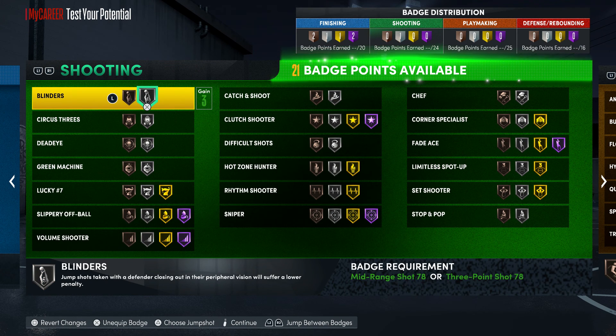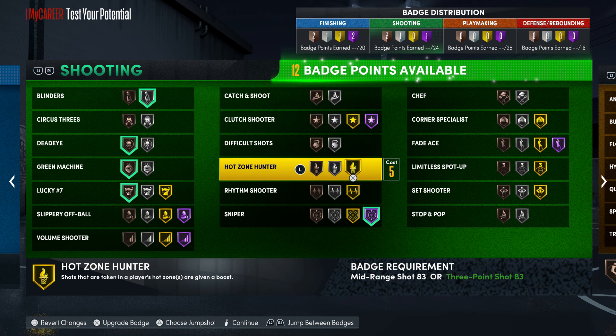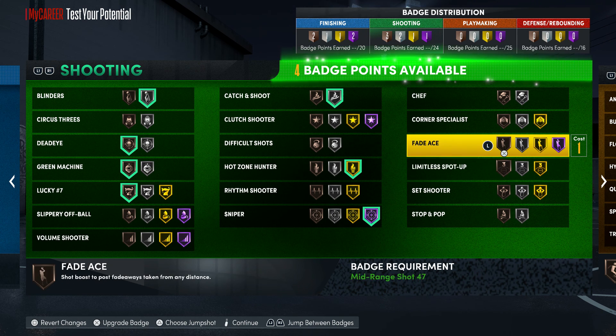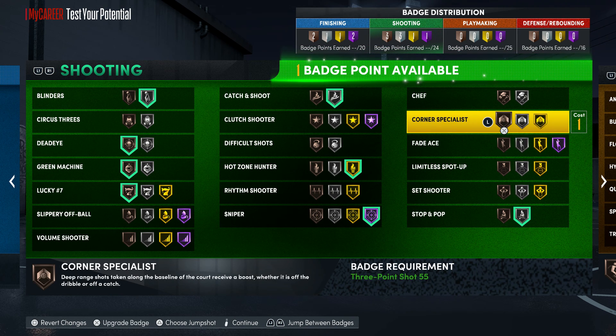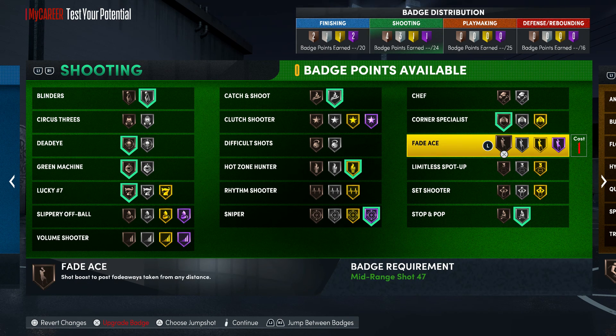For shooting with 24 badges: Blinder on silver, Dead Eye bronze, Green Machine bronze, Lucky Seven bronze, Sniper on Hall of Fame, Hot Zone Hunter on gold, Catch and Shoot silver. That gives us four badges to play with — let's do Stop and Pop on silver and Corner Specialist on bronze. You don't need much — the key badges are Sniper, Hot Zone Hunter, and Catch and Shoot.